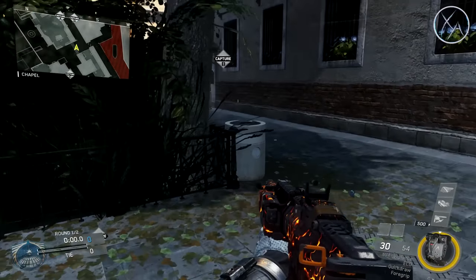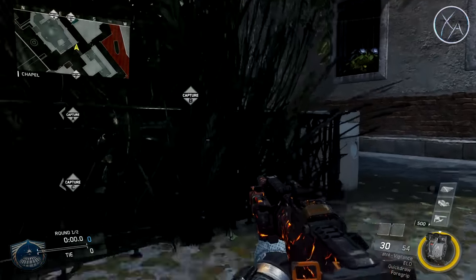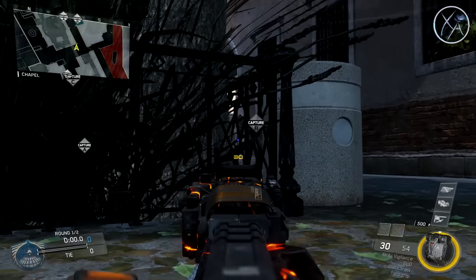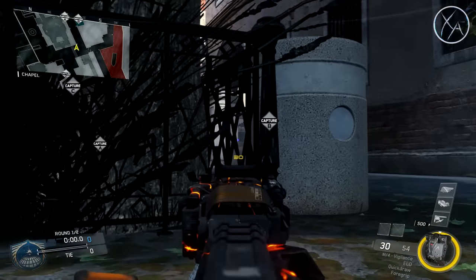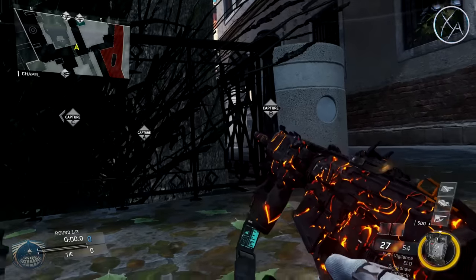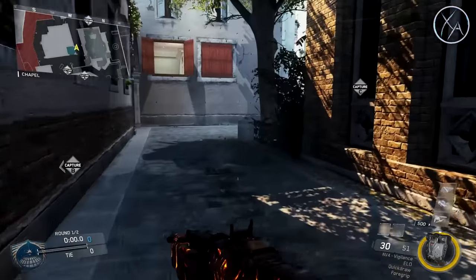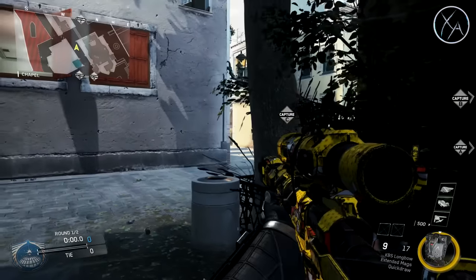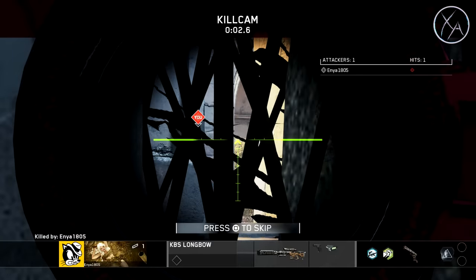Now, also right on this corner, if you know enemies are going to be coming around there or just chilling on that piece of cover, you can go prone like this and just kind of strafe your way over. As long as you aren't shooting the fence itself, you can shoot through the cracks here and hit your enemies, no problem, and they have a very hard time seeing you. This actually works both ways — if you have enemies coming off spawn from the C-flag area, you can lay down here, aim through the crack, and pick them off.